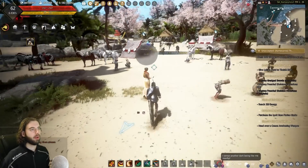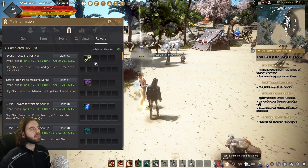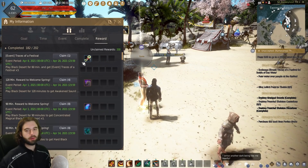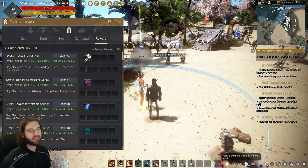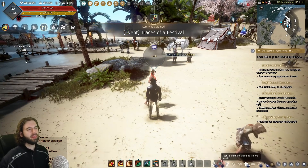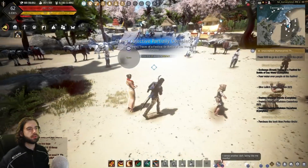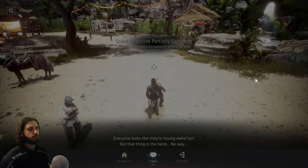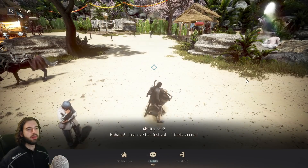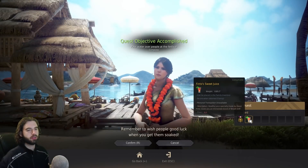Further up in the area, you'll see a lady — talk to her to take her quest. You'll need to have logged into the game for 60 minutes to complete it. For logging in 60 minutes, you get the item Traces of a Festival. Claim that item, then talk to her again, click the chat option, and exchange one. Take it over to one of the kids on the ground, click the chat option, sprinkle some water on them, then turn back around and talk to her to complete the quest.